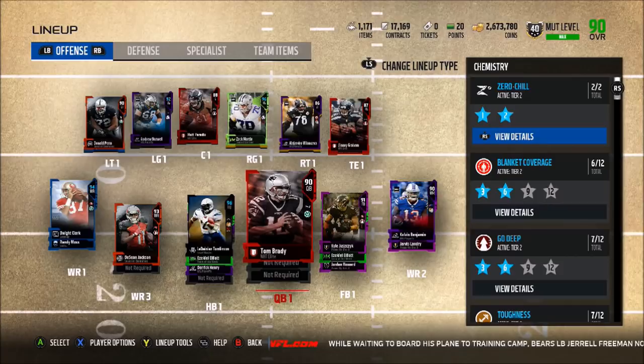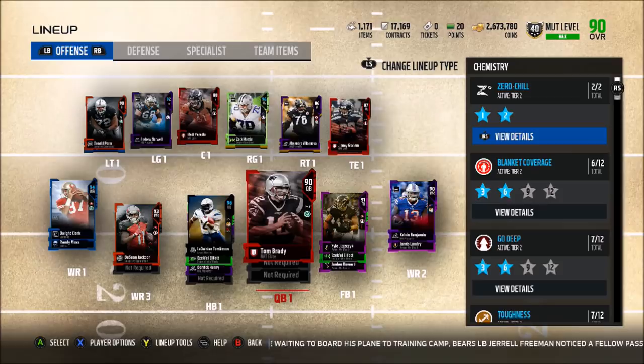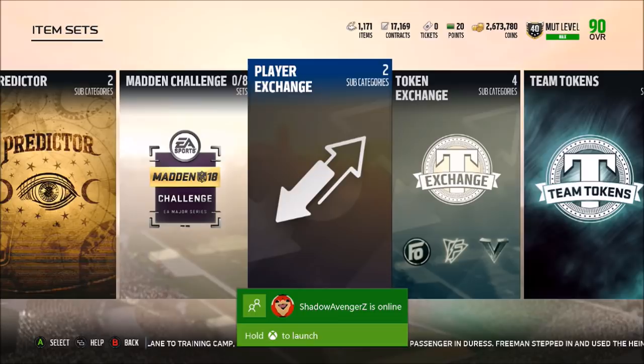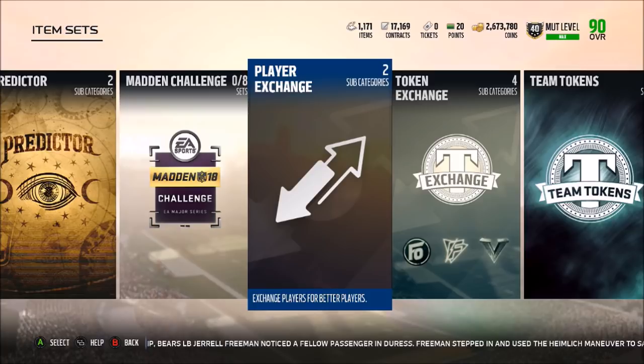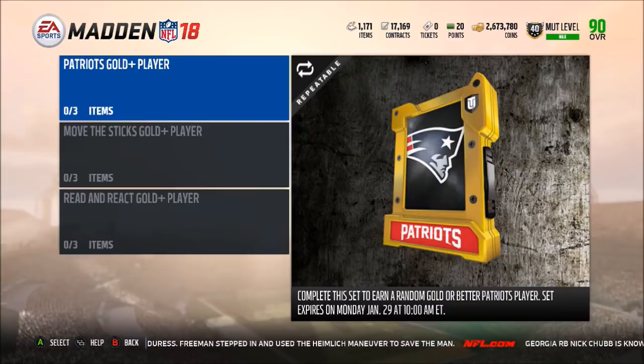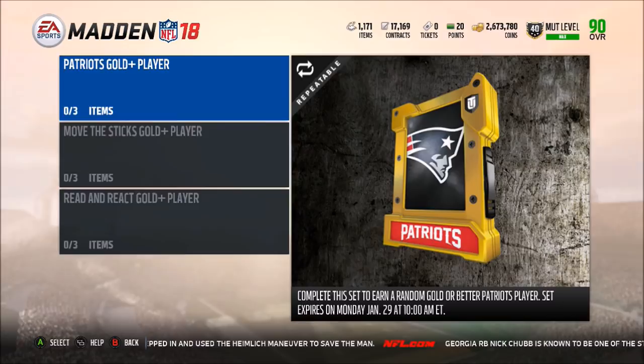Another thing I have to show you guys is the Super Bowl matchup, which is between the Patriots and the Eagles. Every single time after we've had an NFL playoff game, there are always some limited time cards that come out. In years past, the Super Bowl MVP will get a limited time card in the game. If you want to take advantage of this and you hope the Patriots are going to win, there's a Patriots Gold Plus Player Exchange Pack in the game. If the Patriots do end up winning, somebody from the Patriots will get the MVP, and this Patriots Gold Player Exchange is probably your best chance at pulling that limited time Patriots card.